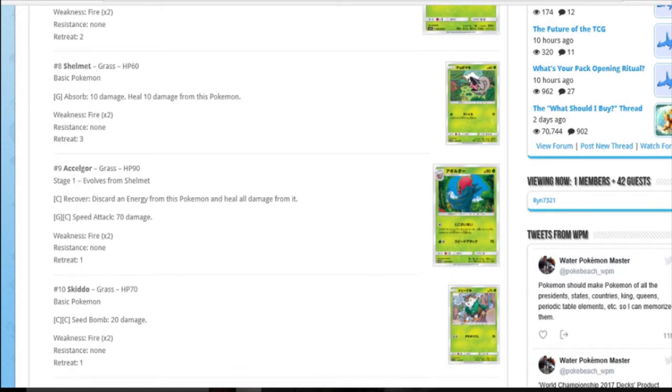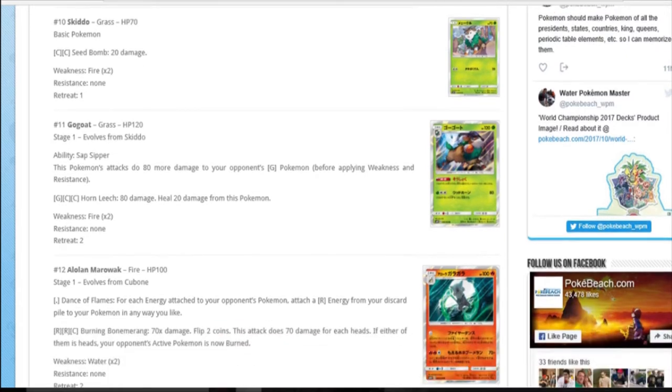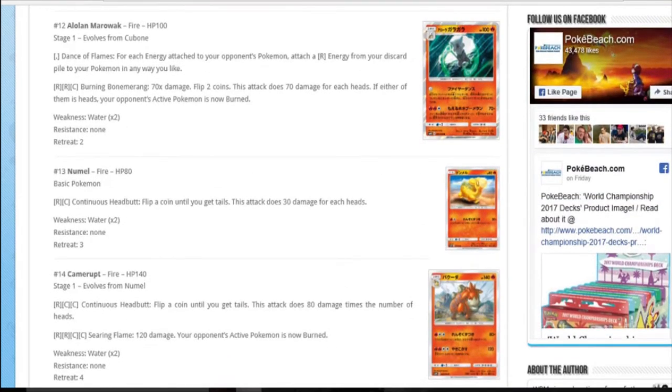The Escavalier discards energy to heal all damage from it, but it's got 90 HP so you're never going to be able to heal it anyway. Gogoat's ability: this Pokemon takes 18 more damage from Grass Pokemon - that's pretty neat. So that's 190 with a band to any Grass EX or GX. This attack's a bit expensive and there are no really big Grass decks right now - you've got Bulu, but Bulu's going to one-shot you without discarding energy. It's a stage one needing four energy, not worth the effort. Cacturne is most exciting in this grass section.